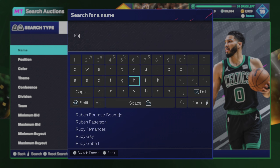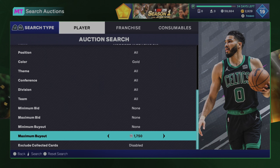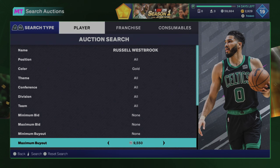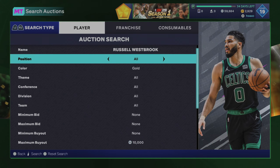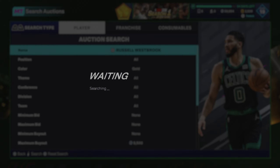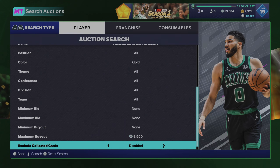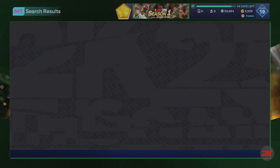The third filter is the Russell Westbrook filter. He's going around 9,000, which is a lot higher because of the current objectives you have to do with this card. I know there are some challenges that require Russell Westbrook, which is why the card goes for so high. But for anyone new to the game who doesn't know about these challenges, they might throw Russell Westbrook up for 1,000 to 2,000 — that's an easy flip to 9,000. I'd buy any card under 5,000 to 6,000 and put them up for 9,000, making around a 3,000 MT profit.